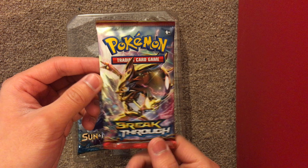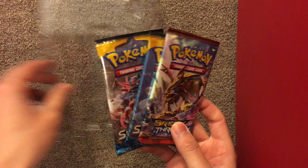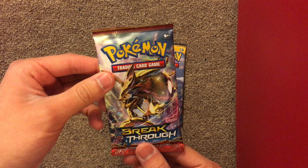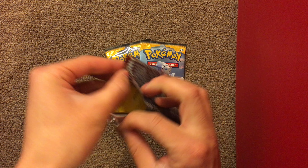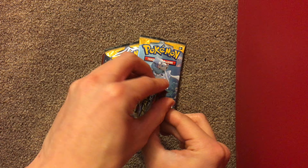Code card. Give me a Breakthrough — actually I don't want a Breakthrough. Whatever. So two Sun and Moon and one Breakthrough. Let's start with the old Breakthrough pack and see what we pulled.